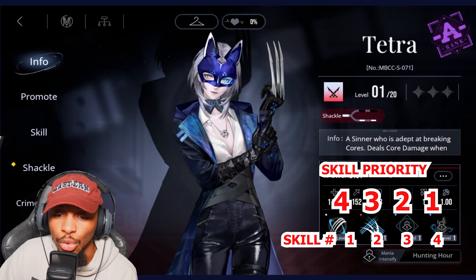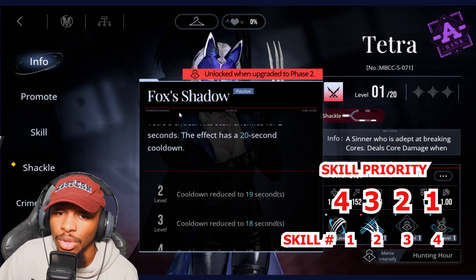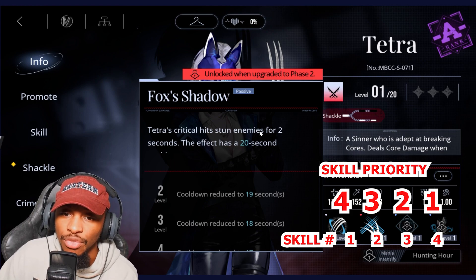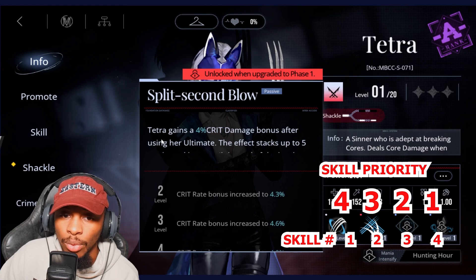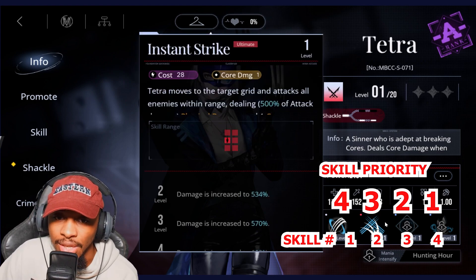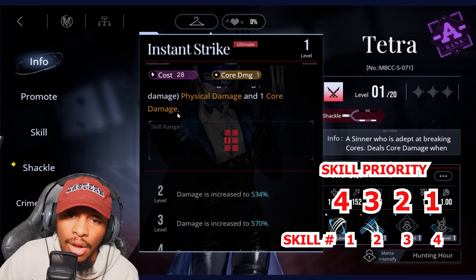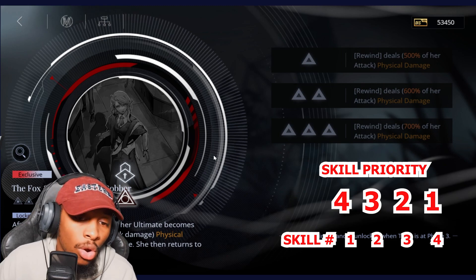Tetra is going to be a 4-3-2-1, primarily because of what's happening with her second passive: critical hits stun enemies for two seconds, with a 20-second cooldown. After using her ultimate, she gains a 4% crit damage bonus, stacking up to five times and lasting until the end of battle. Her ultimate moves her to the target grid and attacks all enemies for 500% of her attack as physical damage, plus one core damage.